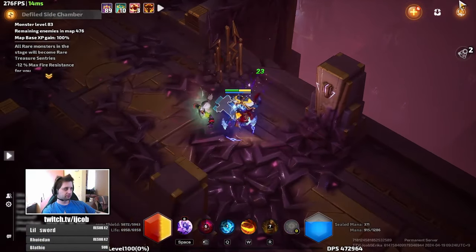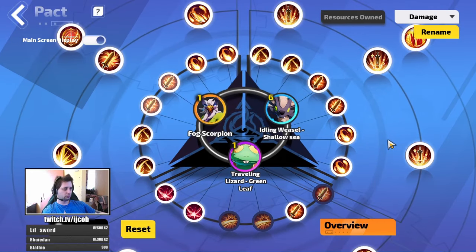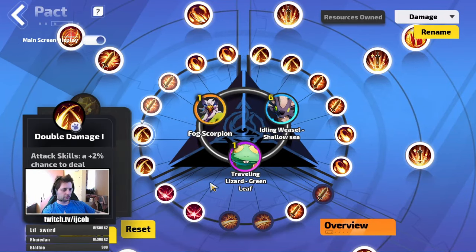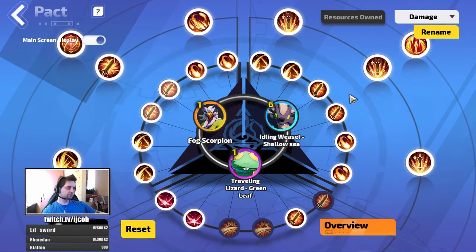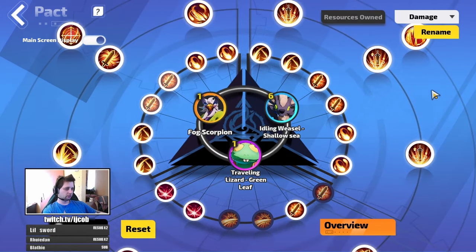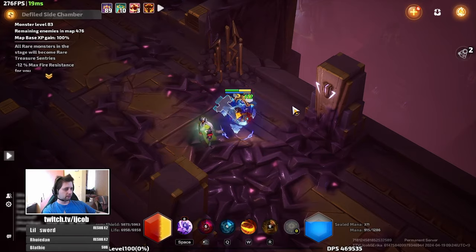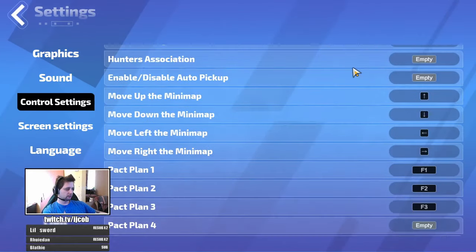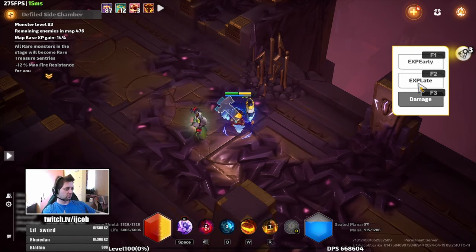The third setup would be a damage setup using whatever damage type your character deals. For an attack-based character I went with attack Pact Spirits — attack damage, deal double damage, attack speed, multi-strike, and so on. You want this setup for when you struggle with bosses during the story or leveling. You can clear the whole map with your XP spirits, and then when you reach the boss, just tap F3 to switch to your damage Pact Spirits and delete the boss faster.